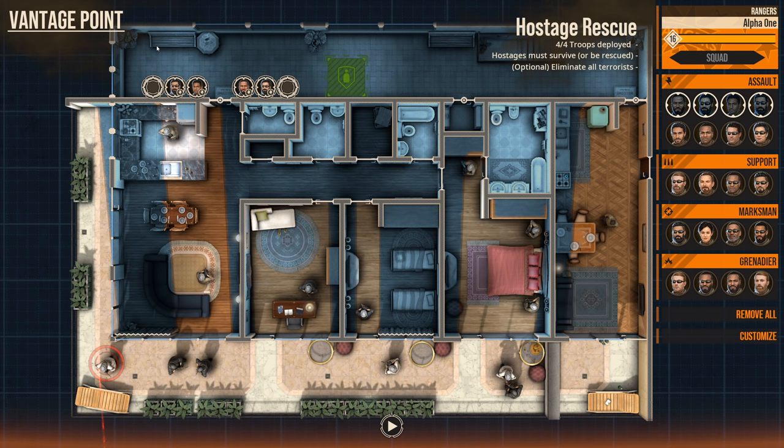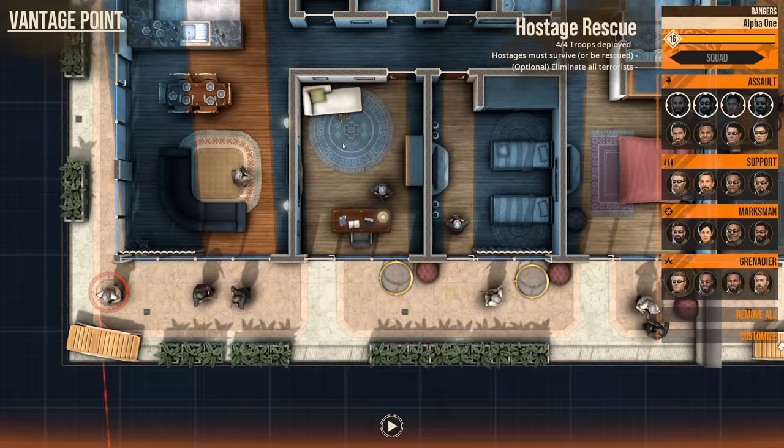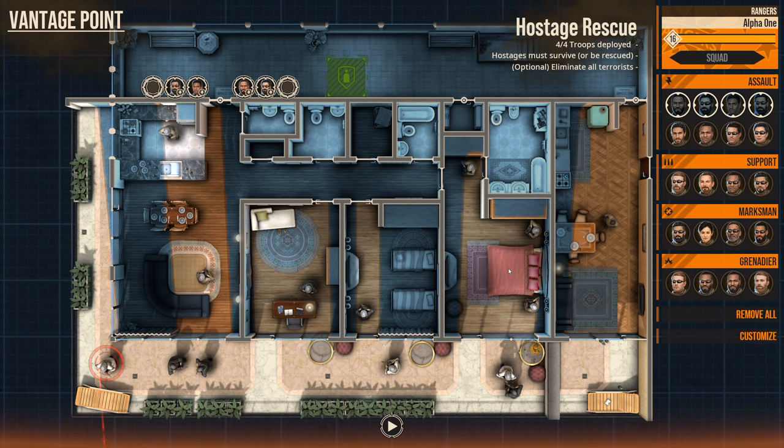We're going to start today as we always do by doing some analysis of the map. After we're done with that analysis, it'll help us inform our plan, and then our plan will help us inform what we bring with us on the fight. As we take a look around the map, the first thing I notice is that there is a ton of immediately visible enemy combatants. There's also a civilian on the battlefield.